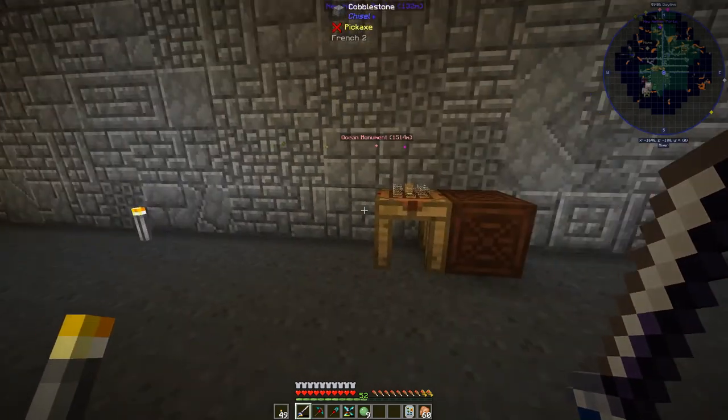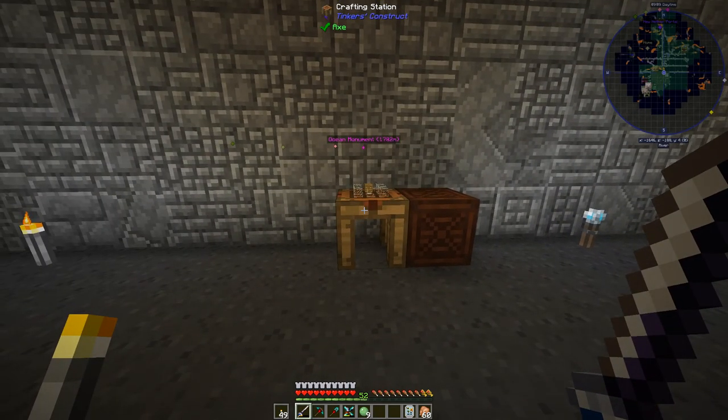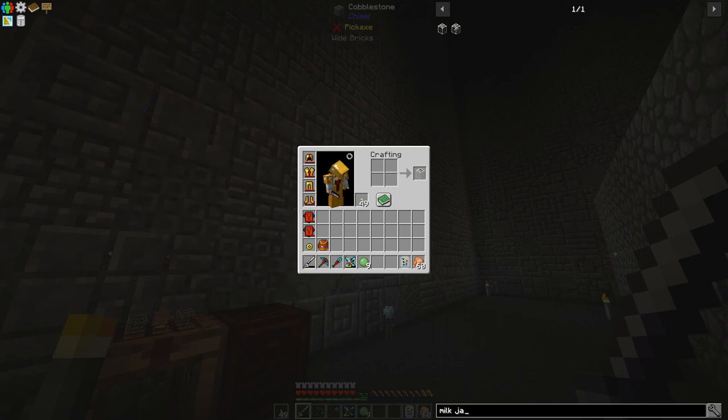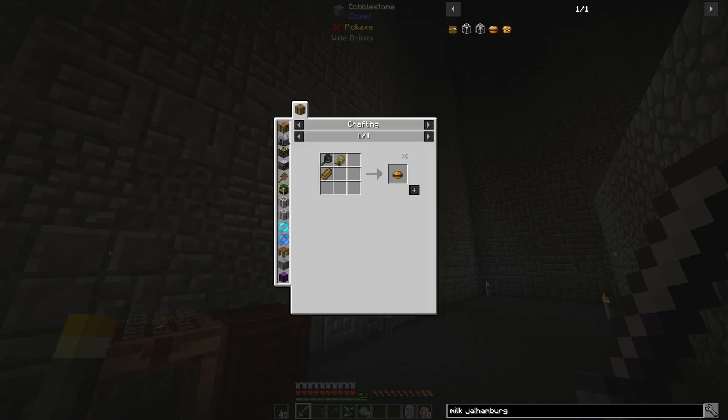First things first, I want to show you an interesting mechanic that we need in our kitchen. When we had a little bit of an issue with Pam's HarvestCraft - it got removed from the pack inadvertently - I lost all of my stuff, including my hamburgers. It got added back, but at that point Pam's HarvestCraft had been updated with new recipes and a bit of a nerf. Looking at the hamburger recipe, it now requires toast.